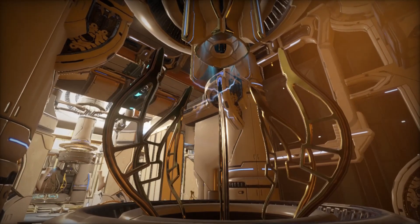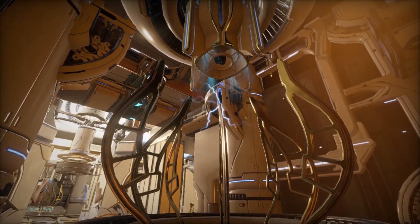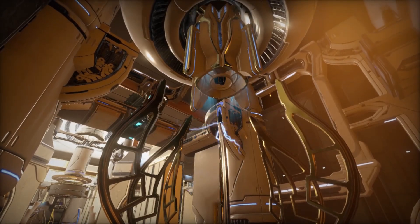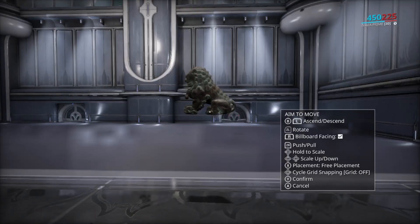Having said that, let's go ahead and look at what we can do when placing objects. Notice the controls window located to the right. Get familiar with it. The buttons vary depending on the platform you play, but I will show you what each option does.